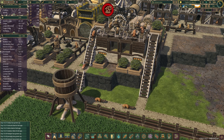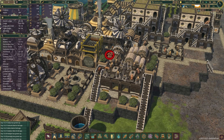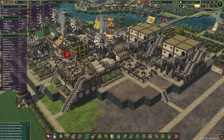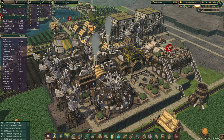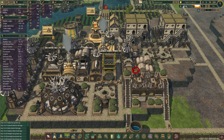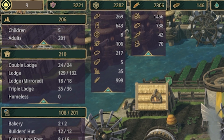Hey everybody, welcome to a new episode of Timberborn. As you can see our little village has grown a bit — well, the second village at least. We have new housing and a few more decorations around to make everything pretty. A few more windmills so we can have more power, and our dynamite factory has been completed and is now producing dynamite. As you can see on my screen I have 269 dynamite.